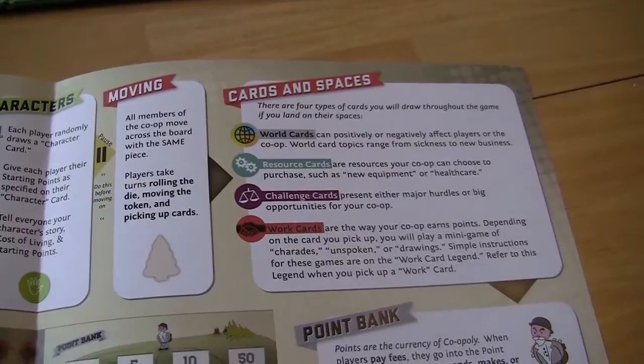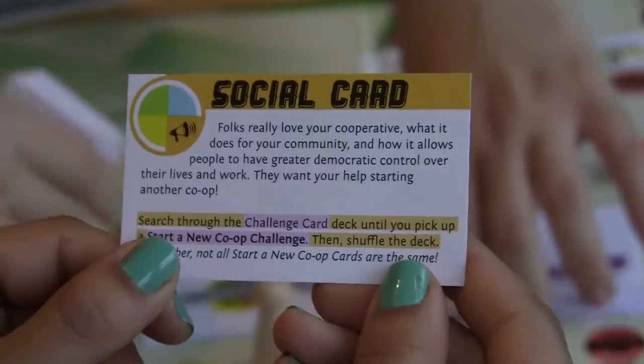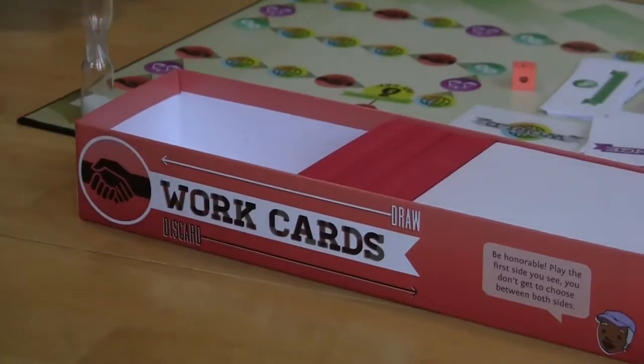There are four types of cards you will draw throughout the game if you land on their spaces. World cards positively or negatively affect players or the co-op. Resource cards are resources your co-op can choose to purchase. Challenge cards present either major hurdles or big opportunities for your co-op. Work cards are the way your co-op earns points.